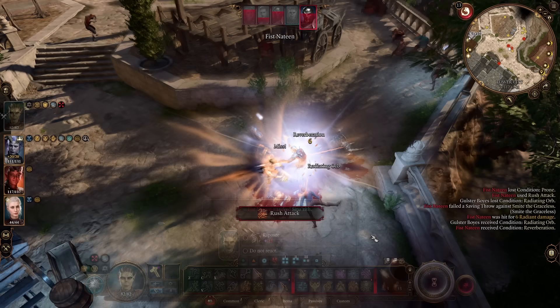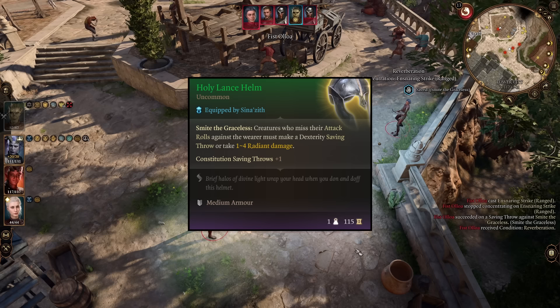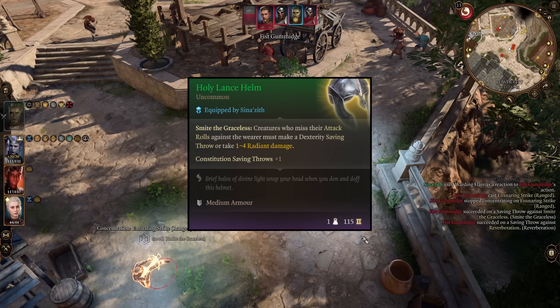How does it work? Well I'm glad you asked. Let's start off with taking a look at the items as they are the core of the build, beginning with all of the items that you can find in Act 1, which is a majority of them. First off we have the Holy Lance Helm. This helm has a special ability called Smite the Graceless, which states that creatures who miss their attack rolls against the wearer must make a dexterity saving throw or take 1 to 4 radiant damage.